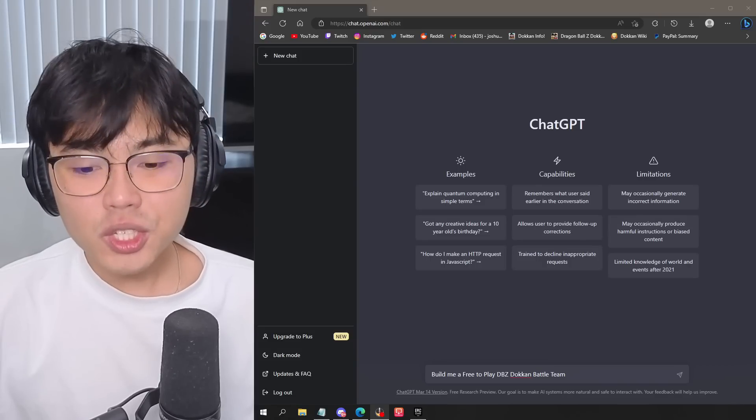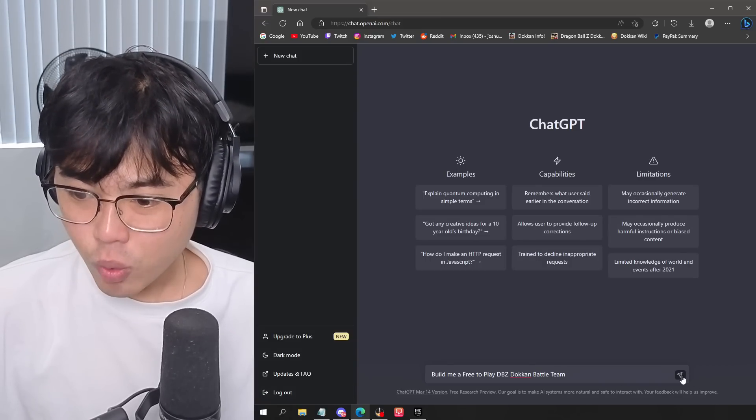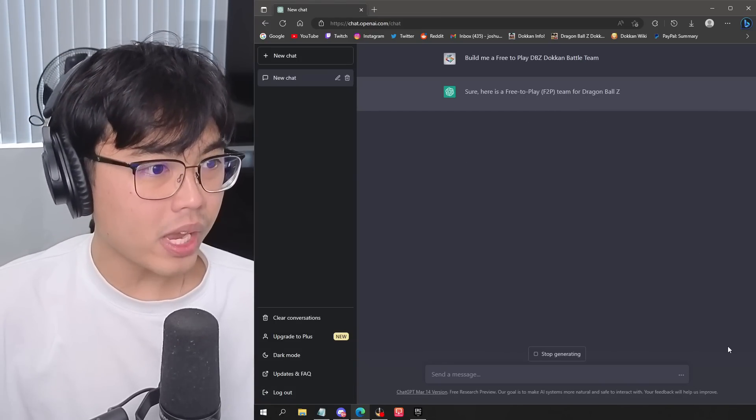We're going to be using AI to build me a free-to-play Dokkan Battle team. So by using ChatGPT, we're going to ask him the question. Let's see what the results are going to be. Here we go.